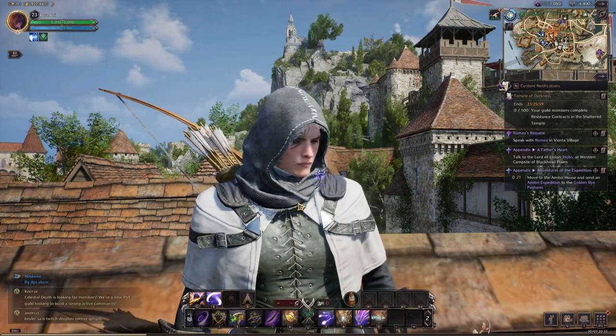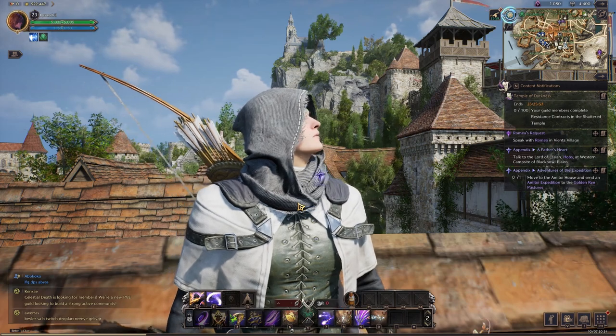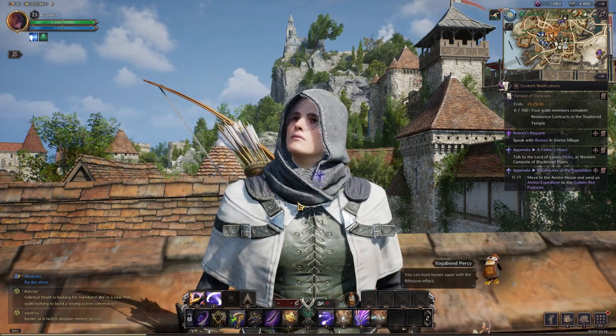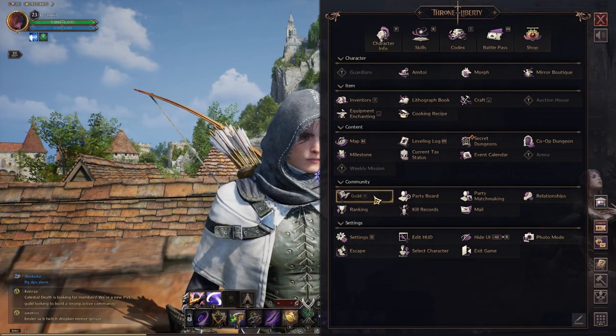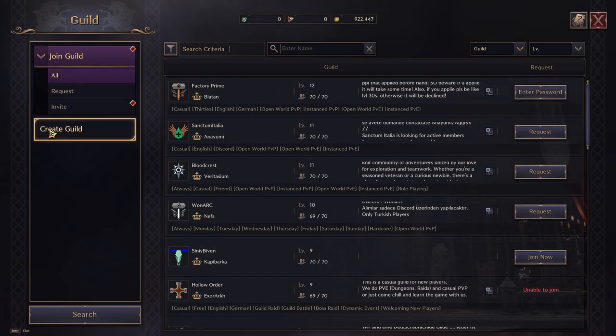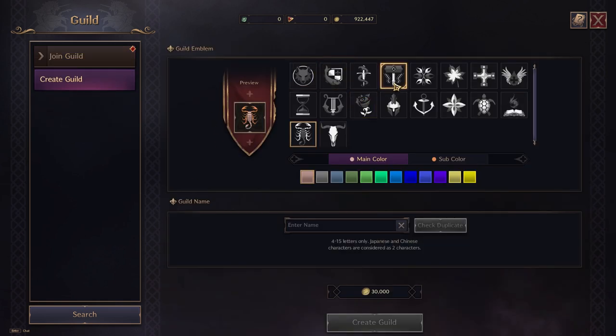Throne and Liberty offers players the opportunity to create or join guilds, enhancing the multiplayer experience. To create a guild, you must reach level 7. Then access the main menu, select the guild option, and click create a guild.